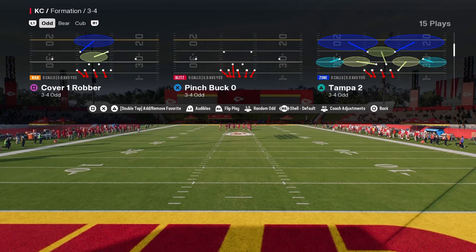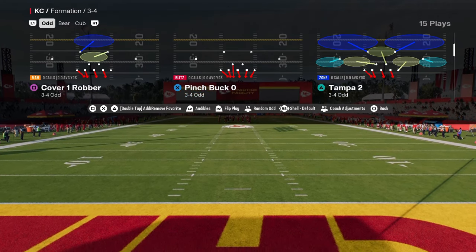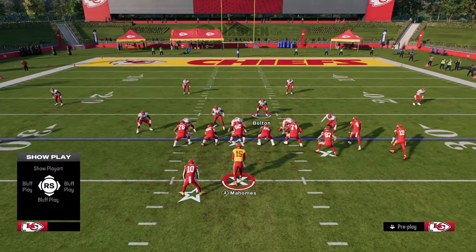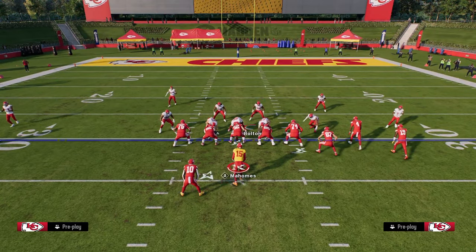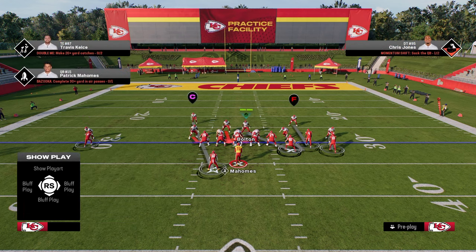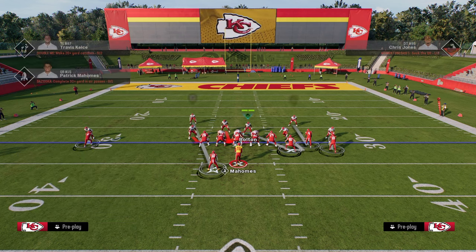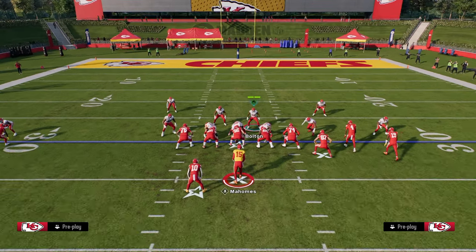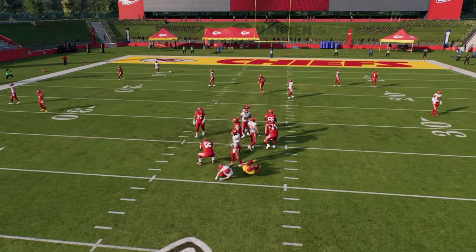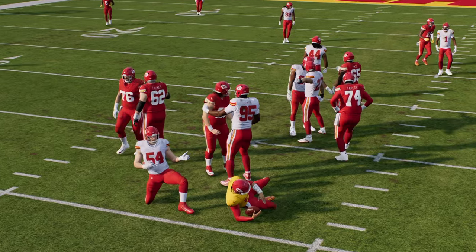Very simple to set up and going to get you some pretty good sheds and pretty good pressure as well. Pinch Bug Zero is the play and the setup for the splits is we're just going to pinch our defense, slant our defensive line inside, and we're going to take this linebacker on the right and man him up on the tight end. Then basically we're going to be free to roam the middle of the field with our user, and essentially what you're going to get is A-gap pressure. You see that right side A-gap coming in at the quarterback.